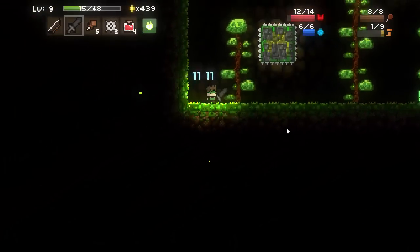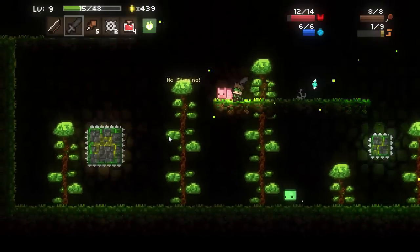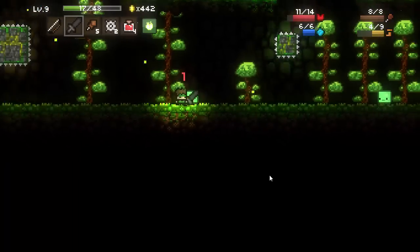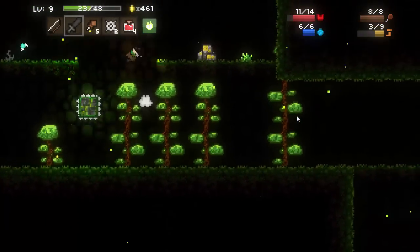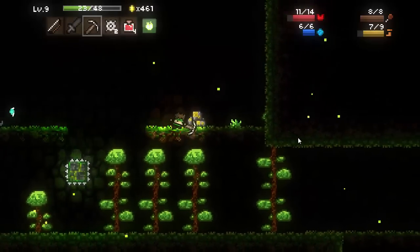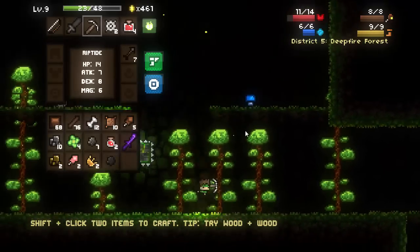Down here we do have a lot of pigs just huddled in the corner - I found that the pig AI tends to make them huddle in the corner like that. Let's see - hopefully next time we can go ahead and make ourselves some armor, because I am taking a bit more damage than I thought I would. We do have a good supply of HP potions on the ready, so it is pretty nice for us.